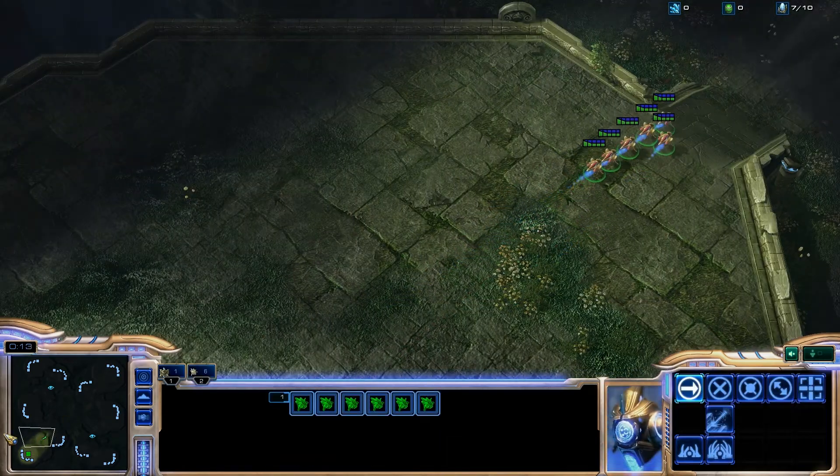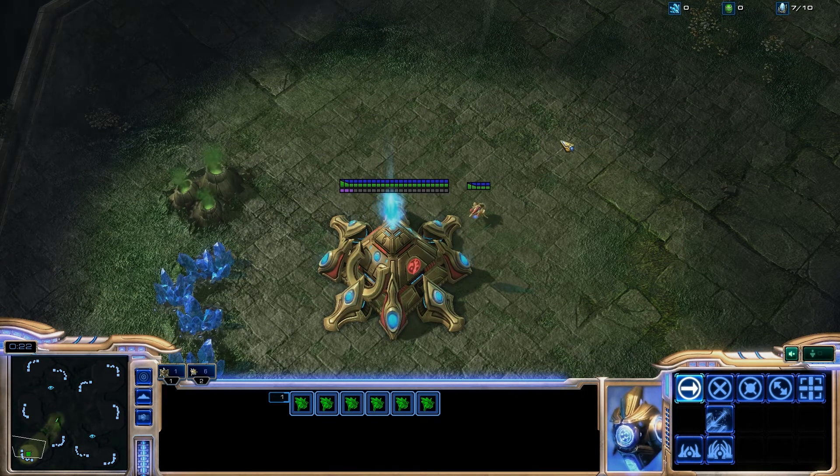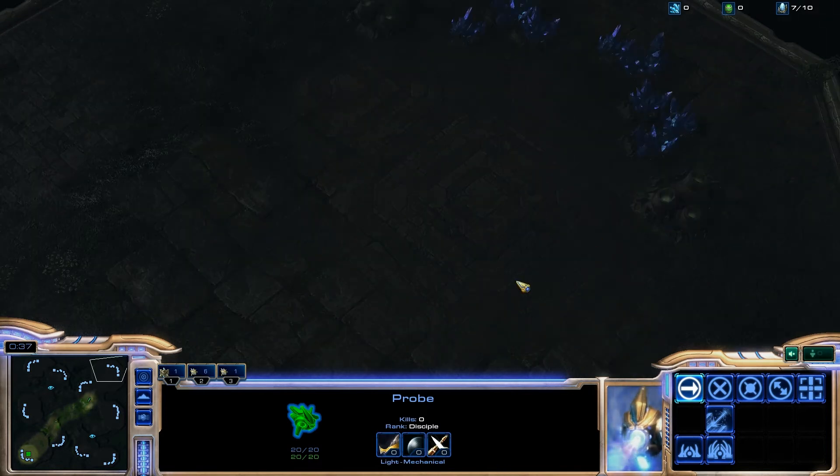We'll set some hotkeys. It's never bad to have some hotkeys set. What we're going to do is kill off his workers. I will use my probes for that, and we're going to send them to a point in between the mineral line and his main building. That's where most of his workers are.